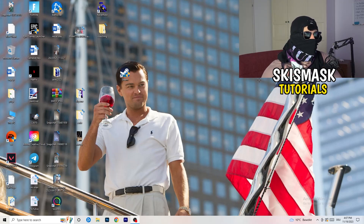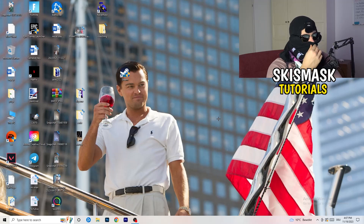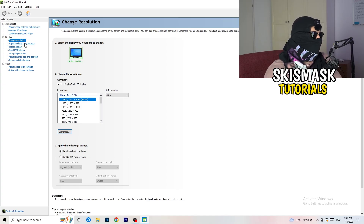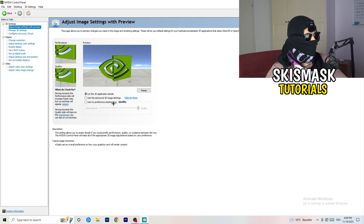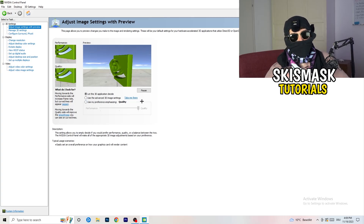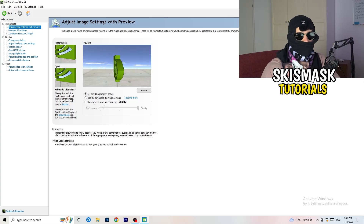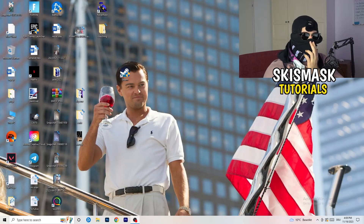Right-click your desktop and open NVIDIA Control Panel. Check which resolution is working best in-game — for me it's the native one. On the left-hand side, go to 3D Settings, then click 'Adjust image settings with preview.' You'll see a slider between Quality and Performance. If you want to increase FPS and reduce drops, drag the slider toward Performance. Once done, close the Control Panel.